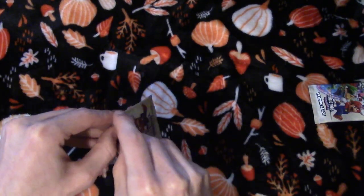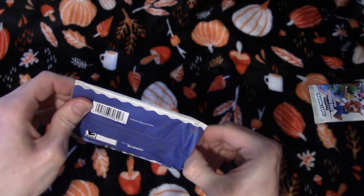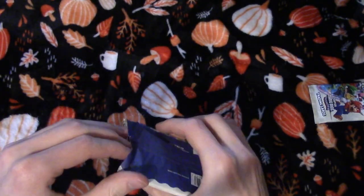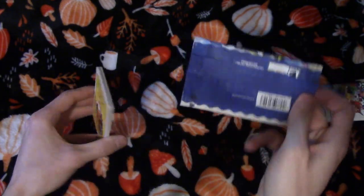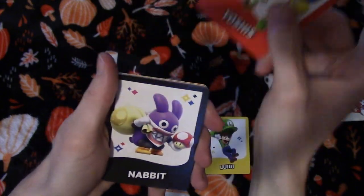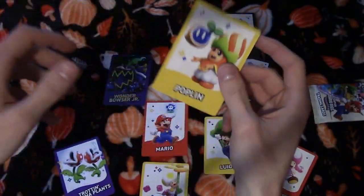Making a little bit of a mess of this one — that's okay, that's what you get for going quick. Cards are getting a little stuck. All right, we got it — we got Super Mario, Luigi, the Yoshis, Nabbit — a lot of playable characters — Wonder Bowser Jr., Trotting Piranha Plants, Toadette, Toads, a Talking Flower, and a Poplin. A little bit of a disappointing pack, not gonna lie.